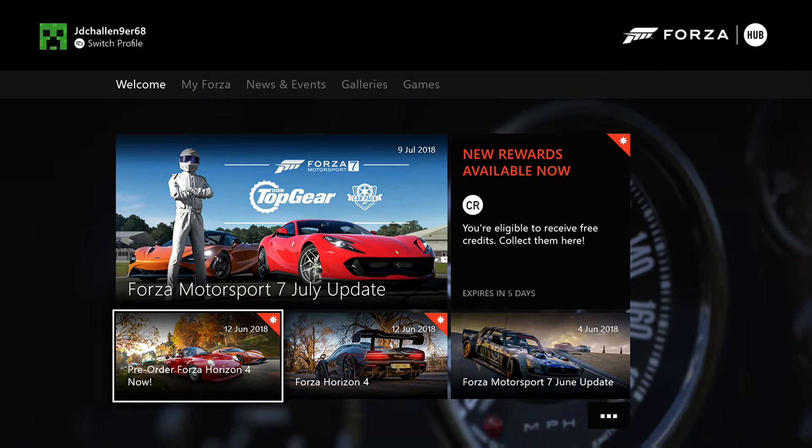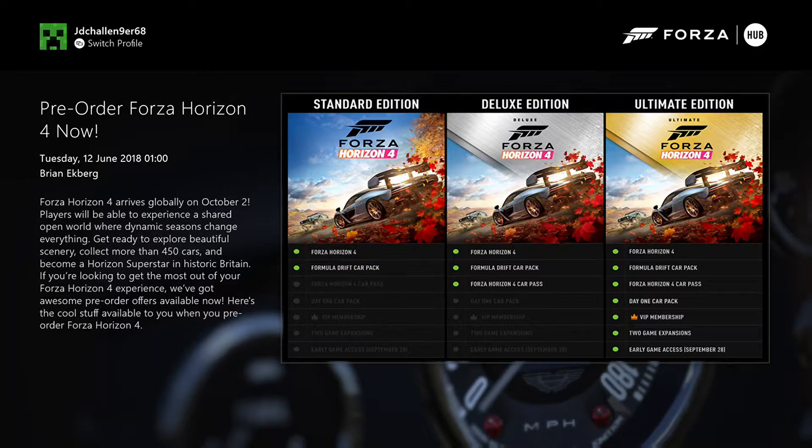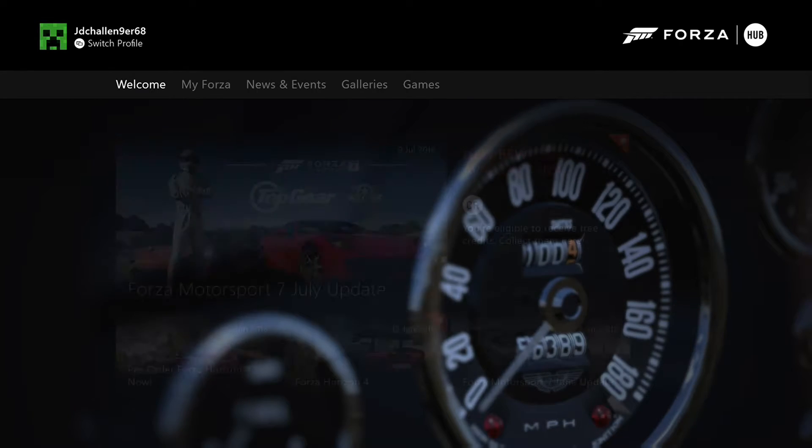Let's move on to the pre-order Forza Horizon 4 now. They've basically announced Forza Horizon 4, which I haven't explained before. You can actually pre-order Forza Horizon 4 already. I've said before that I'm not going to get the game yet, but if any of you guys are interested in Forza Horizon 4, you can basically pre-order the game already. Forza Horizon 4 is going to arrive on October 2nd — that's when it's coming out. Let me know in the comments if you guys want to pre-order that.